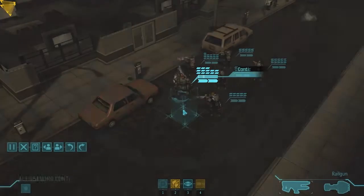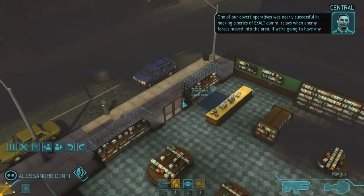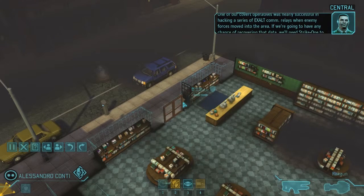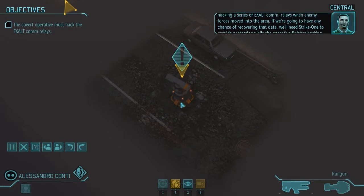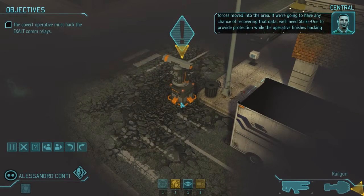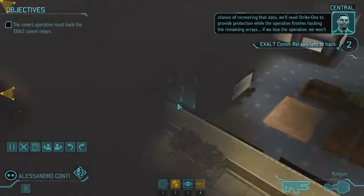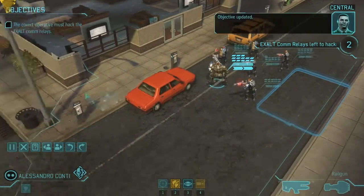One of our covert operatives was nearly successful in hacking a series of exalt comm relays when enemy forces moved into the area. If we're going to have any chance of recovering that data, we'll need Strike One to provide protection while the operative finishes hacking the remaining arrays. If we lose the operative, we won't be able to recover the intel.